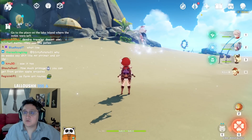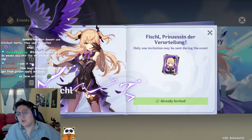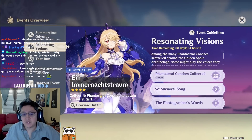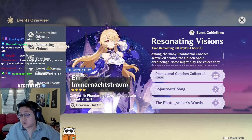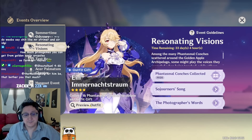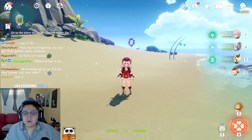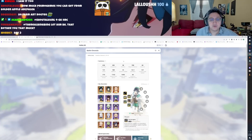A lot of people want to know: how many primogems can you get and how long does it take? You have to complete all the events to get the namecard. If you want the cosmetic — the Resonating Vision — you have to find 16 total conches and complete part of the event. You won't be able to complete this until you finish day two or three of the event. It looks really awesome. To track what you're missing, go to the HoYoLAB page, which gives you a full chronicle of your Genshin progress.